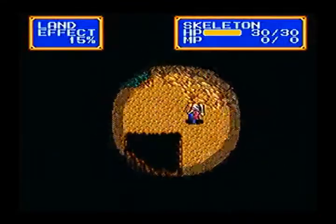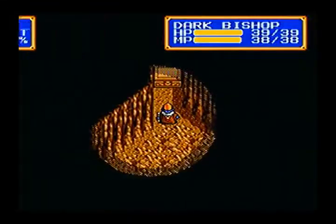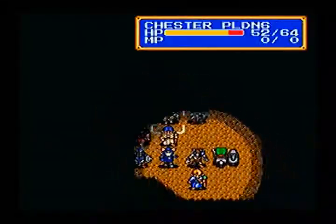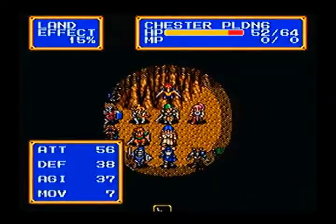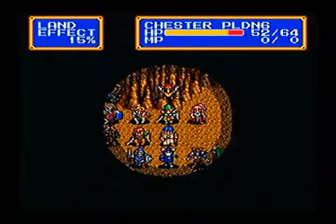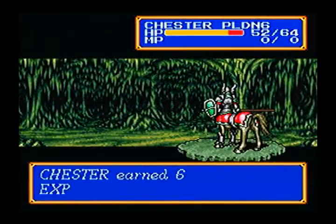I have had characters level up off of counterattacks before, both in this game and in the first game, but you have to get pretty lucky if you're going to have that happen. I doubt he'll be able to kill the skeleton — he should just weaken it, and that can either help out Bowie or Rick, I'm not sure yet.